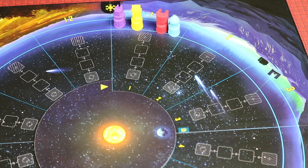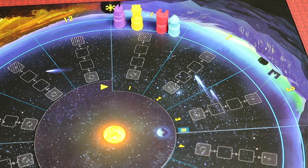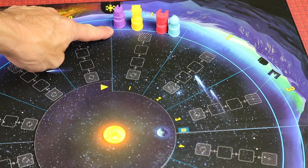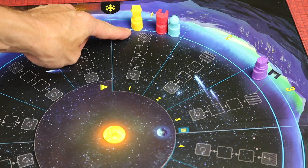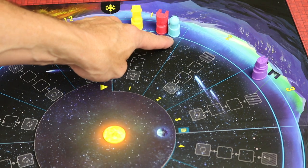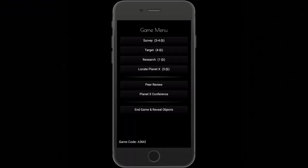The game is played over multiple turns, and turns are not taken in any specific order — they're taken in the order of where your player pawns are on the board. Whoever's furthest back takes the first turn and moves forward to a different sector. It's always whoever's furthest back whose turn it is. When it's your turn, you have one of four options: you can survey, target, research, or locate Planet X. Survey is the action that will happen most often, so let's start with that.